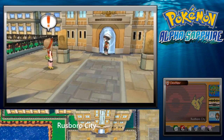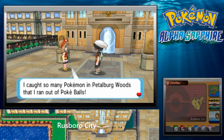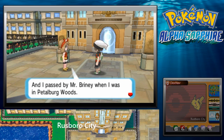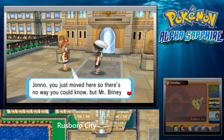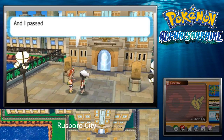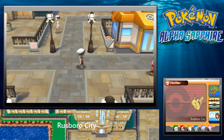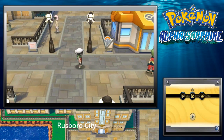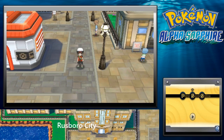I think that's all we can do this video, but something happens as we exit. May appears: 'Hey Jono, have you been catching lots of Pokemon? I ran out of Pokeballs in Petalburg Woods! I passed Mr. Briney there too — he was once a highly respected seafarer.' That's all she says — she doesn't even battle us. Next time on Pokemon Alpha Sapphire, we'll go see what Mr. Briney can do for us. See you guys then!